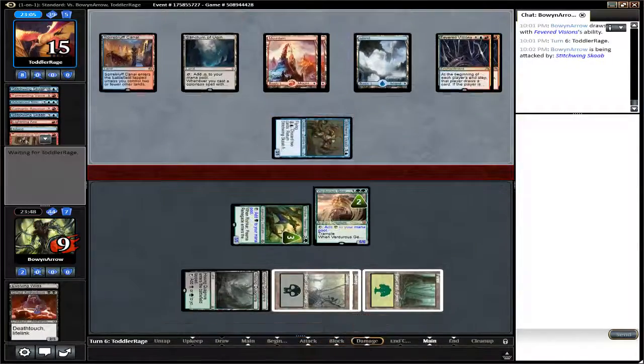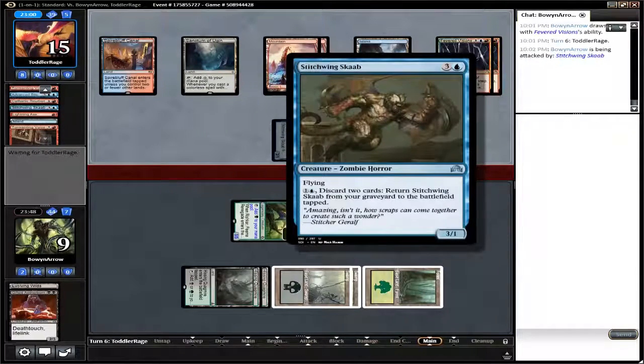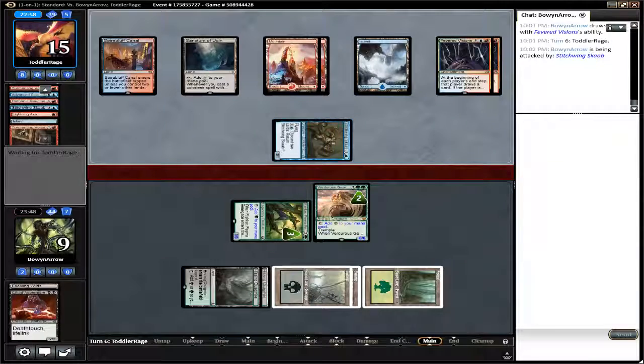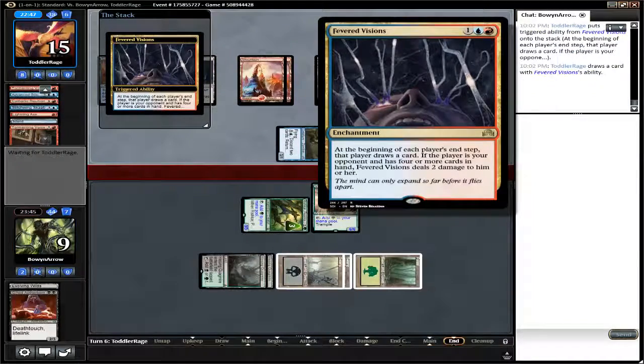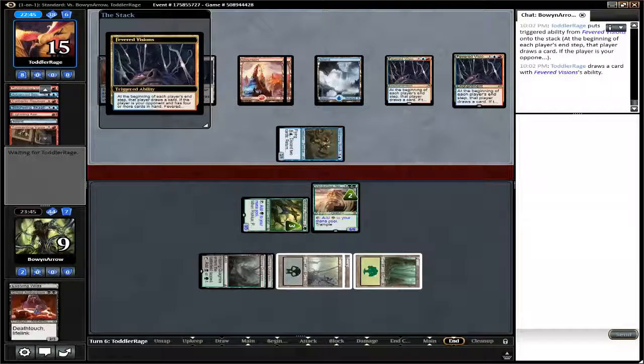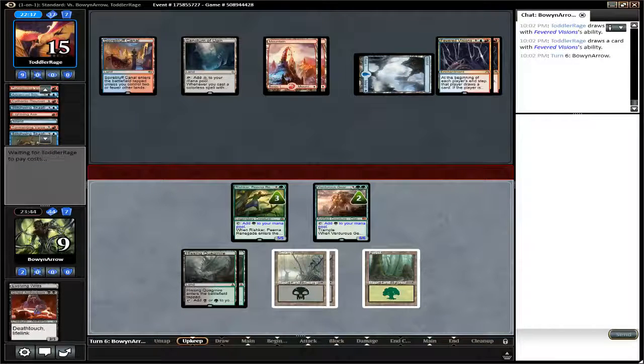The other side grabs a Stitchwing Scab, discarding an Island and a Tormenting Voice, and attacks in for three flying. He does have two Fevered Visions, and the other side has seven cards in his hand, so it's highly unlikely he's going to get under the four-card threshold. He's going to be taking four damage from the Fevered Visions.